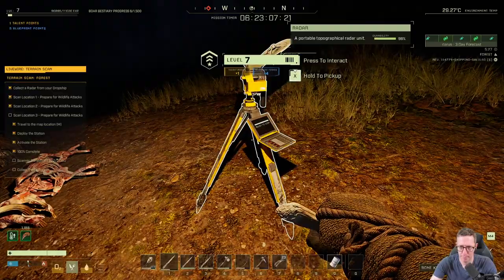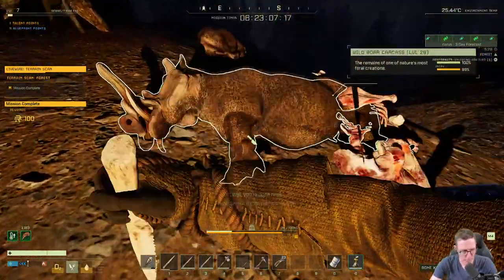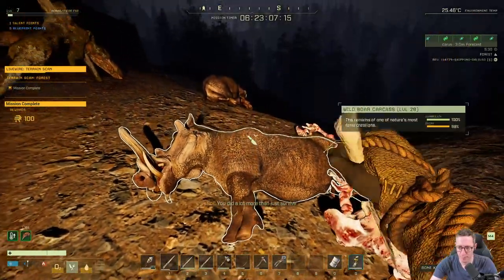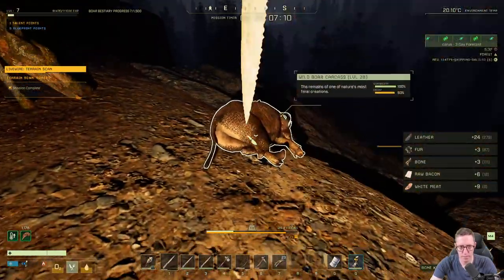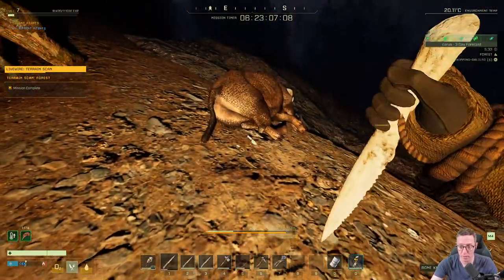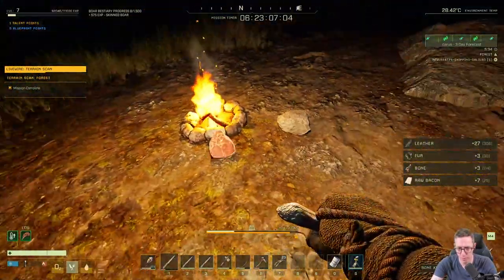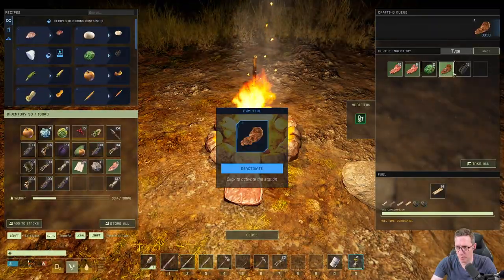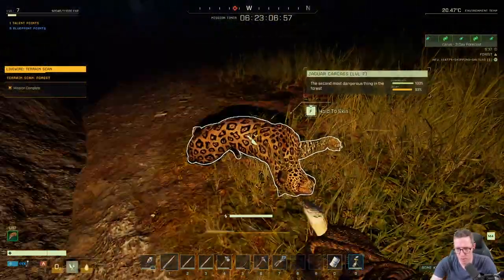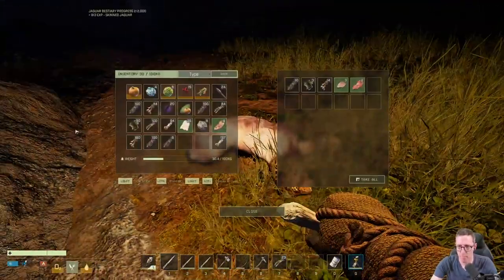We'll just do the skinning. We're already level 7 — this is only our second mission and we're already at level 7, so we're doing really well. We're going to eat some more stringy meat. We don't need to eat anything else. We'll skin the jaguar — that's us done. The only thing left to do now is actually head back to the dropship to take off.